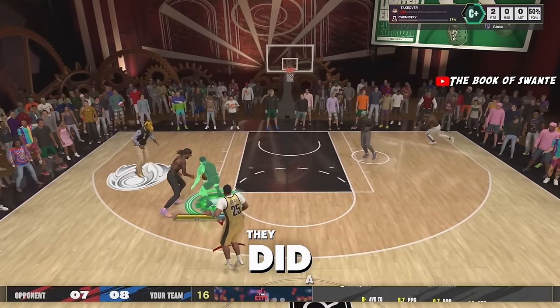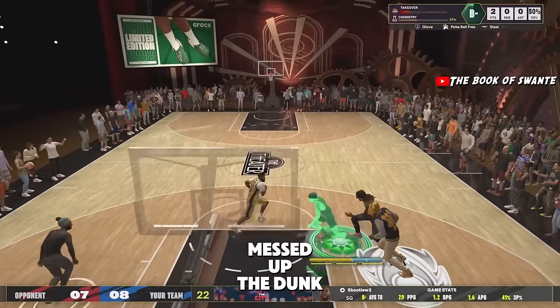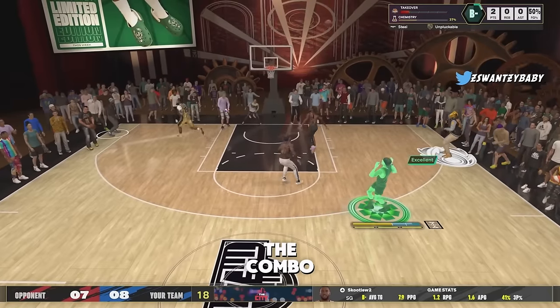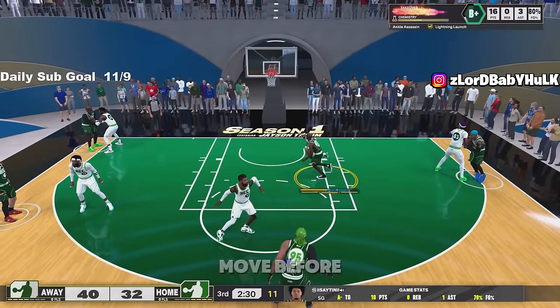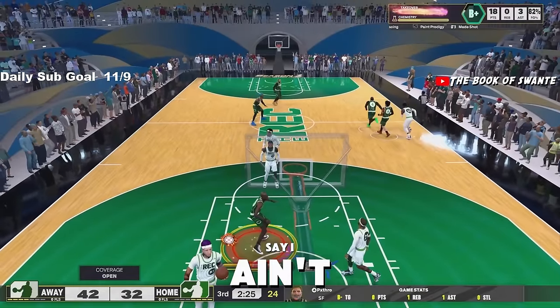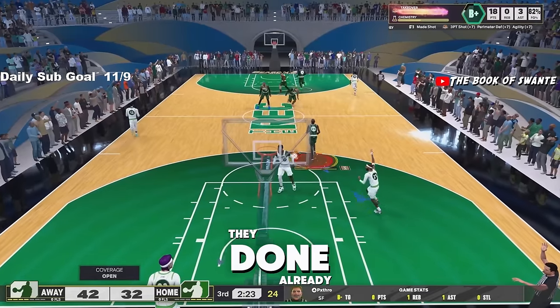They did a ghost update on the patch that messed up the dunk meter and dribble combos. Now, one thing about the combo moves — to actually activate that move consistently, you now have to do a move before it to get it to come out every time. I'll never say I didn't teach you nothing. There's a lethal hot zone glitch, but they've already nerfed it in the new patch.